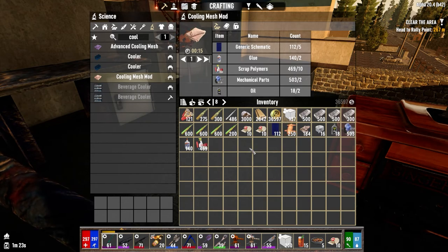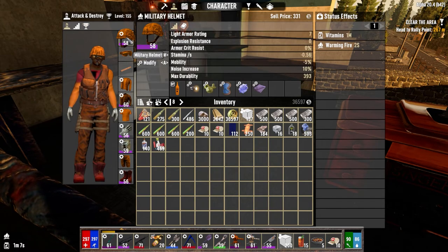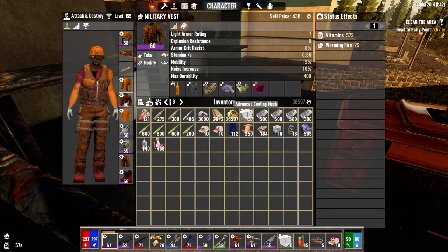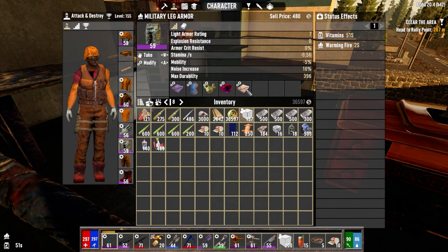I did a couple things last night. I pulled off the radiation stuff because we're not going back to the wasteland. I went ahead and crafted a bunch of the environmental protection mods for the gear. The armor rating is 38 right now, exposure resistance is 21. I've been using the insulated liners and cooling meshes — the tier 2 version gives 2 exposure resistance and the tier 1 gives 1.